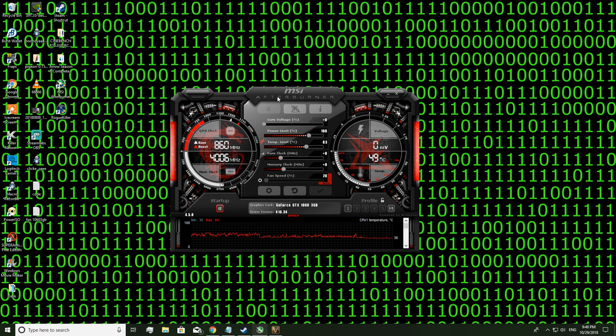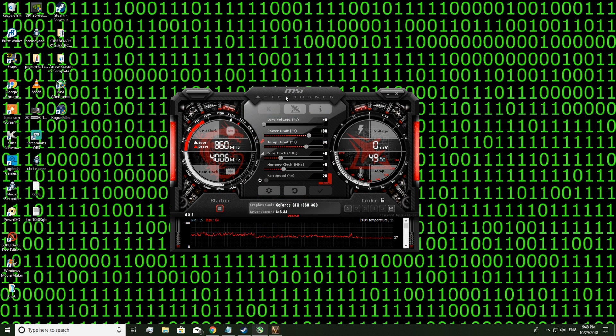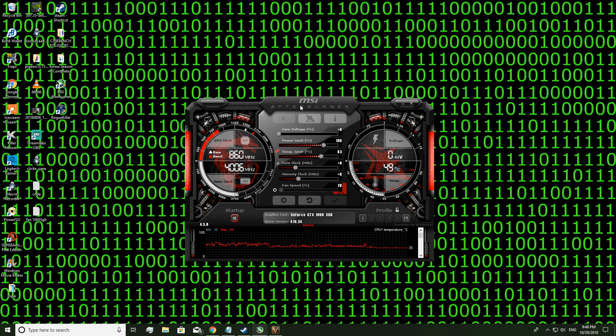So, MSI Afterburner - a link will be in the description to download it. You install it and you'll get this. The first thing I want you guys to do is go to settings and unlock the voltage control, and click OK. I have never broke a GPU in MSI Afterburner. To begin with, I want you guys to put the core voltage to 100 and power limit up to the max. This may be different if you've got a different reference 1060.